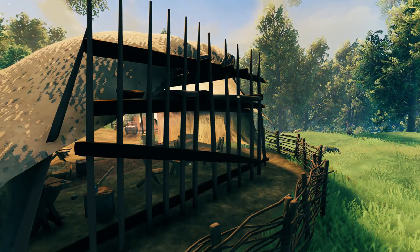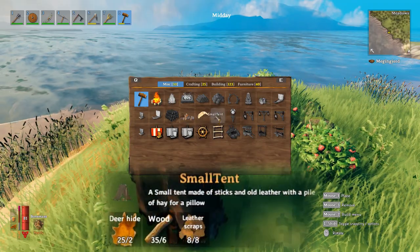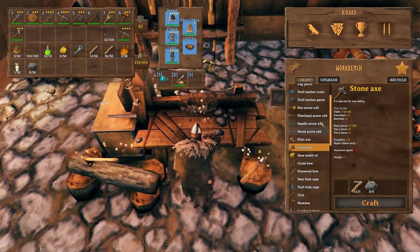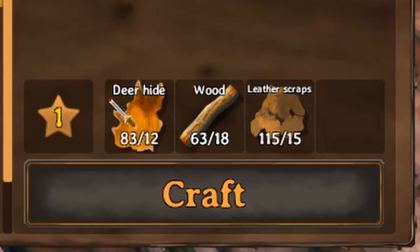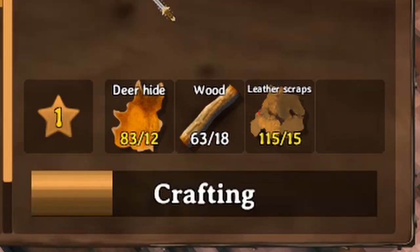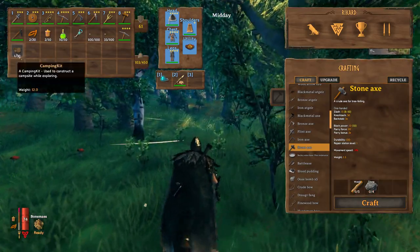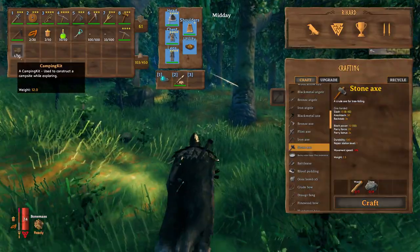So how do we craft these tents? None of the tents require a workbench to place whilst in build mode, so you only need to make sure that you're carrying the required materials for whichever one you want to build. The pop-up campsite requires you to use a workbench to create the camping kit item first. This requires 12 deer pelts, 18 wood and 15 leather scraps. Once crafted, you'll find the camping kit in your inventory. You need to make sure that you keep this on you whilst travelling, as this is how we build the campsite.